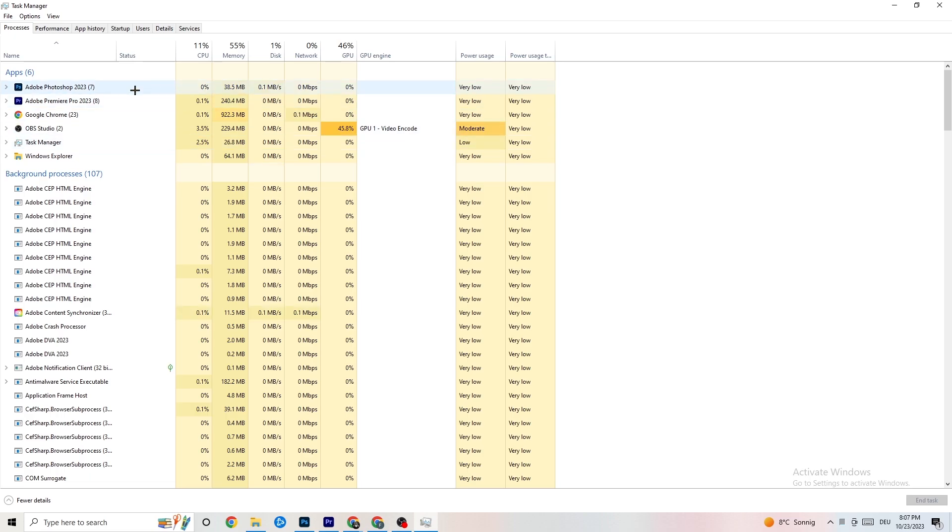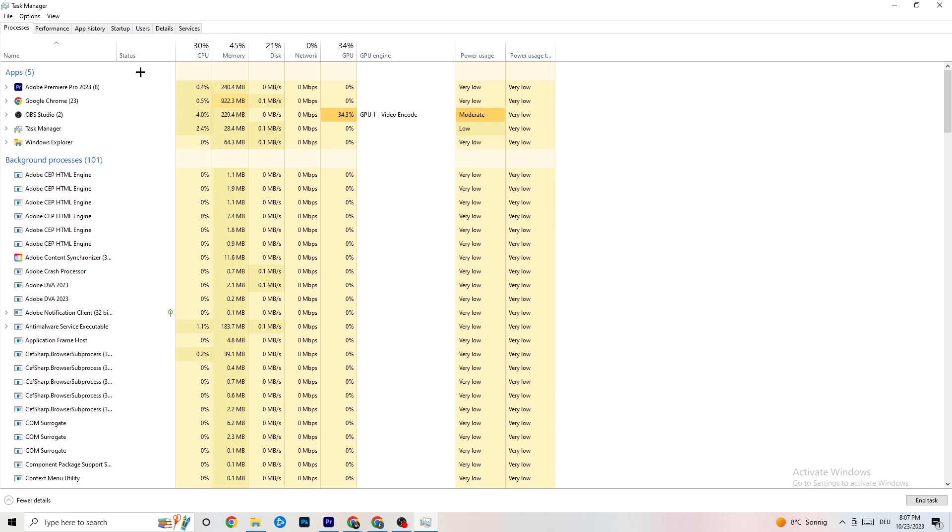Right-click a high-usage process — for example Photoshop — go down to 'End Task', and this will end it. Repeat that for every single program using too much CPU that shows in darker yellow or red. You'll also want to start your game so it appears here as an app, then right-click it to set its priority.